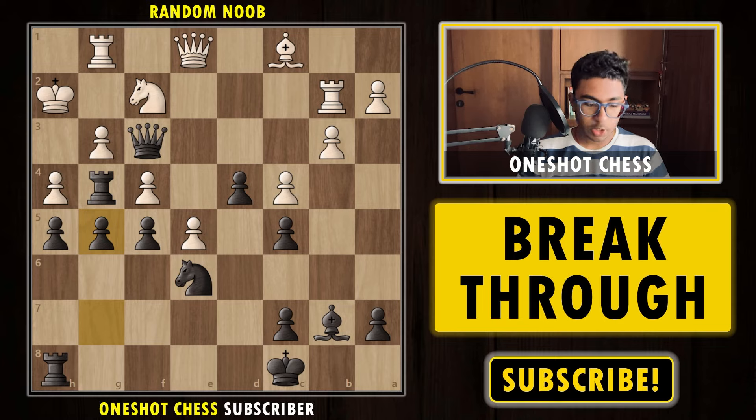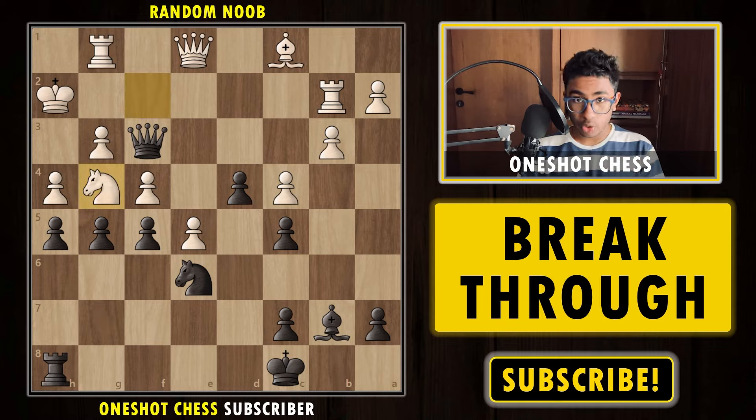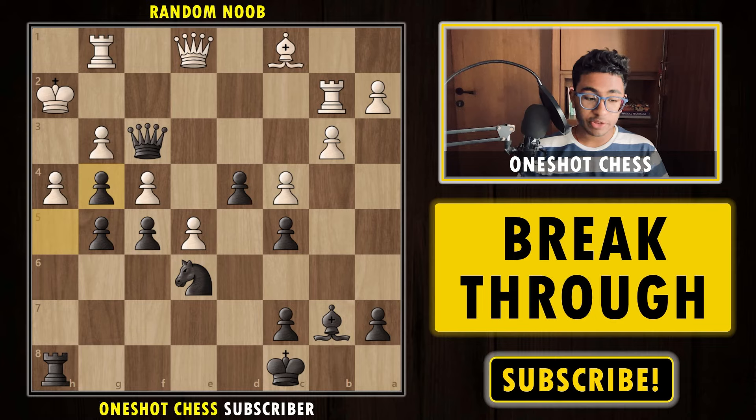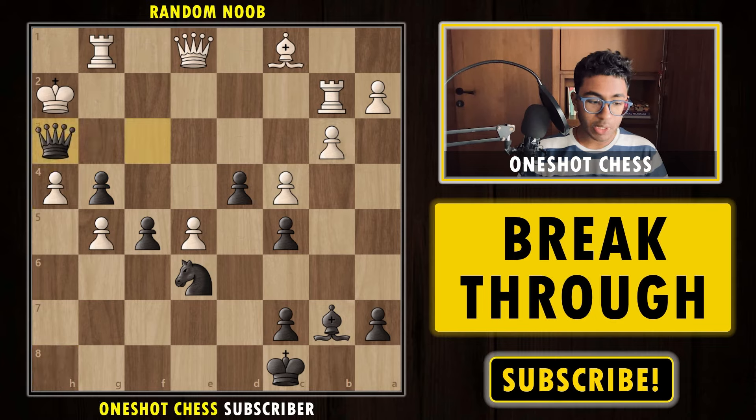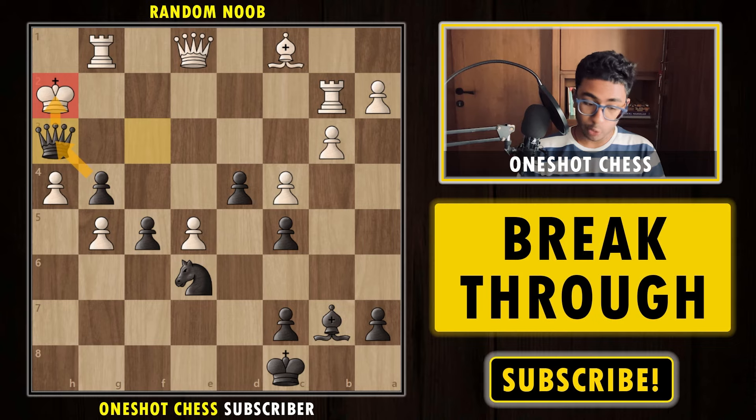After g5, we want to open up the position. White has many options — he can capture the rook or capture the pawn. If white captures the rook, we are happy to capture the knight with the h-pawn, opening up the h-file. After hxg4, if white plays something like fxg5, we play Rh4 check, pawn takes, and Qh3 is simply checkmate — you can't stop it.